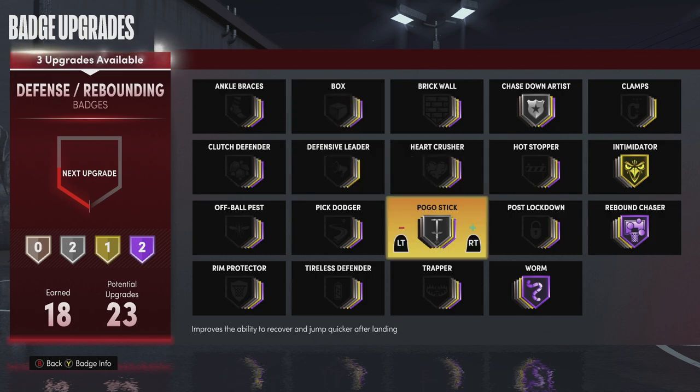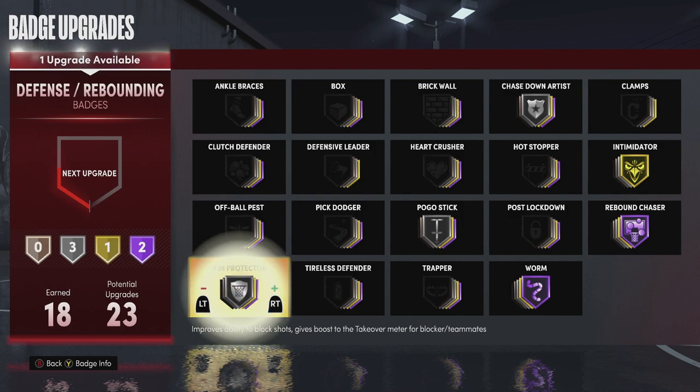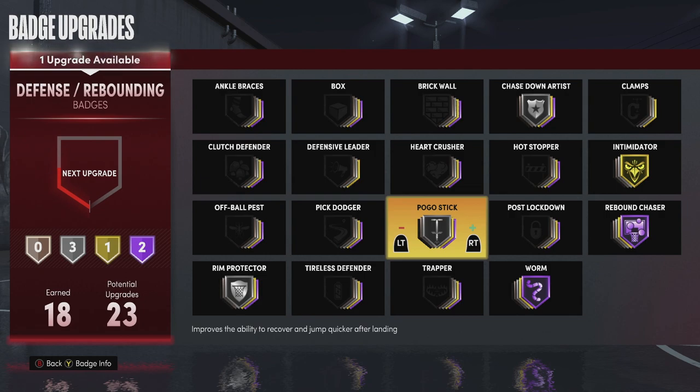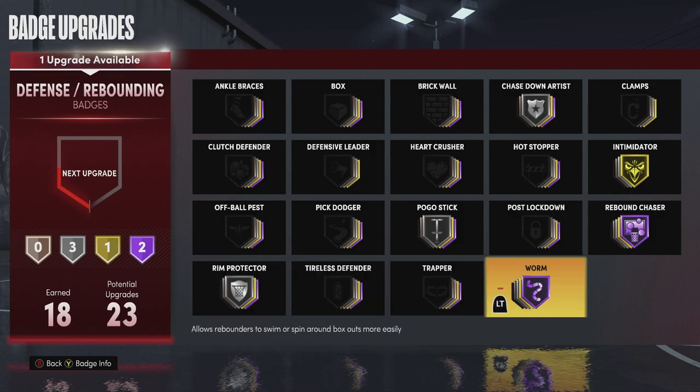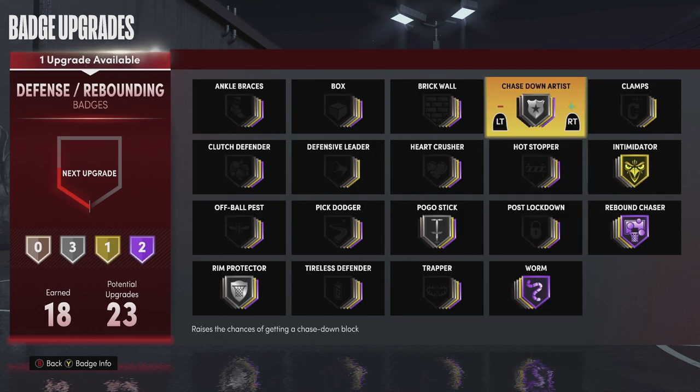I recommend you guys put these badges on for blocks specifically. What you're going to want to put on is Rim Protector — I would put it on gold, or Hall of Fame if you can. Silver is the best minimum. Rim Protector on bronze, I don't even know if it's going to help you that much. The higher it is, the more chance of you getting a block. For Chase Down Artist, this is probably the best badge I would recommend using also, because it gives you a better animation when you are chasing them down, giving you more chance of getting a block or a snatch block.